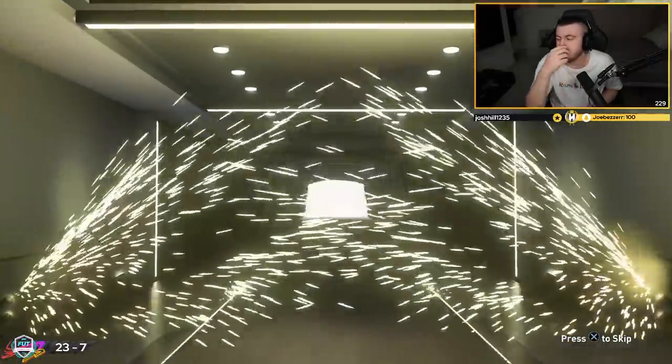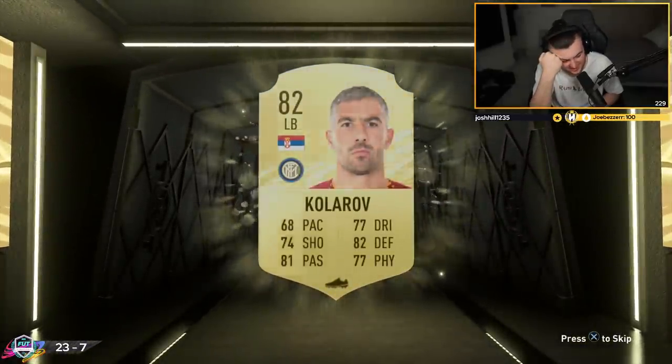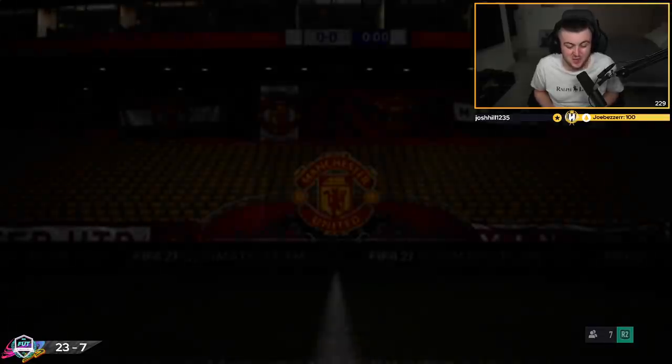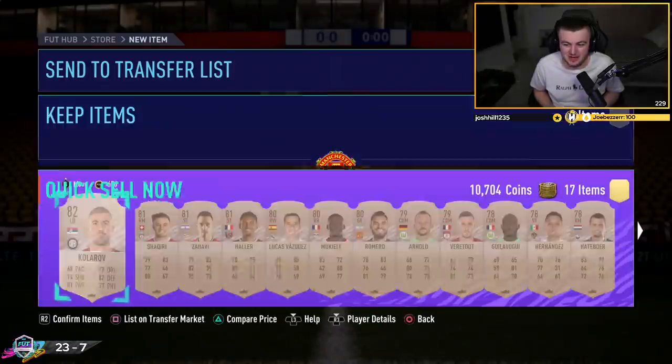And it's not even a board. Wow. No way. Thank you very much, EA. What an amazing 100k pack. We just got Kolarov. Wow. What an amazing 100k pack. No way.